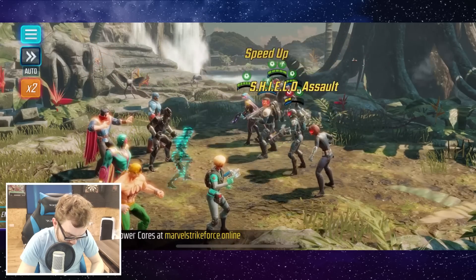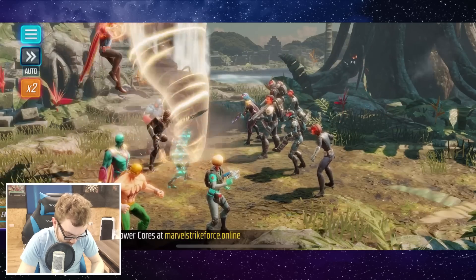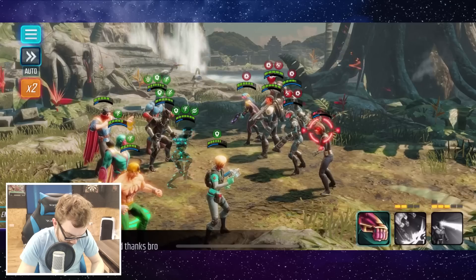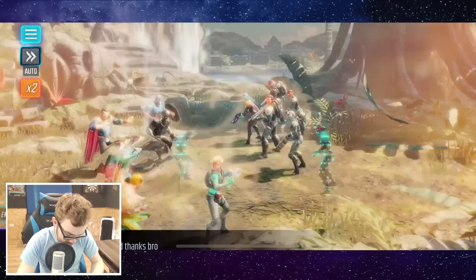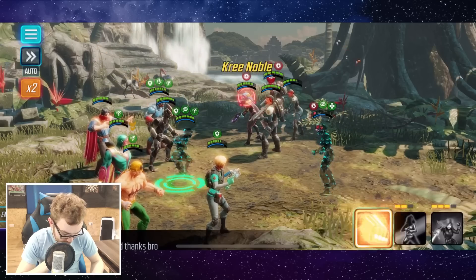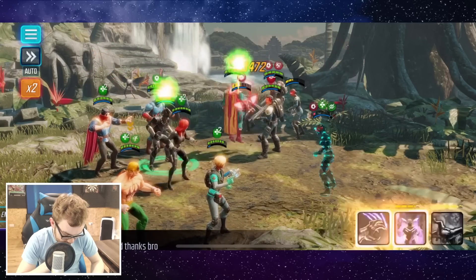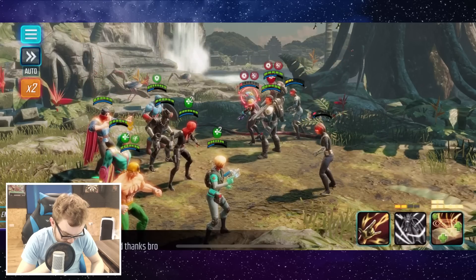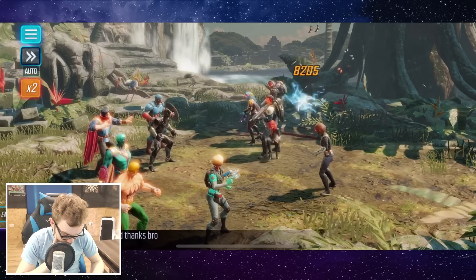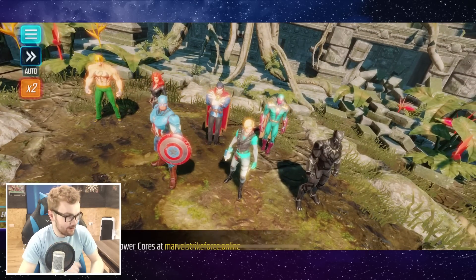We're trying to leave some targets at low health for Black Panther to sweep in. Let's use the conversion on Doctor Strange and flip these buffs into debuffs. Use the Taunt on Captain America — need a little bit more ability energy on Vision. Black Widow chained on and did a little bit too much — should have probably just used the speed up in hindsight. But ladies and gentlemen, that mission is done.